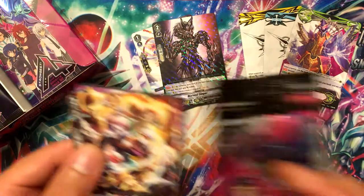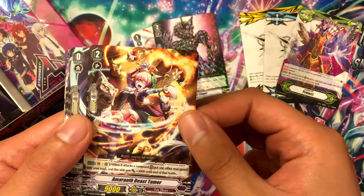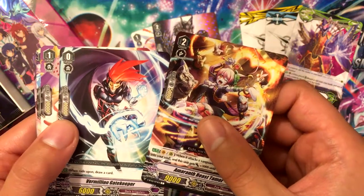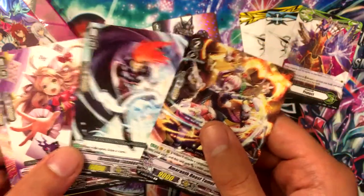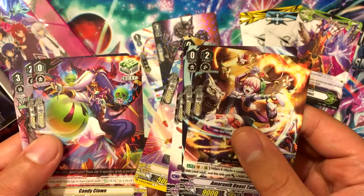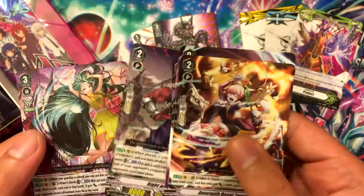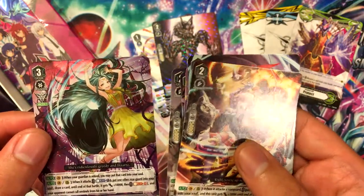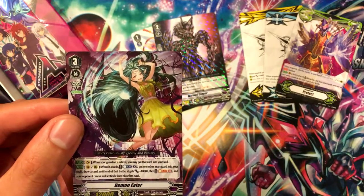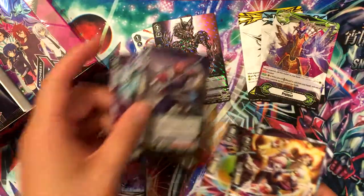I like how easy it is to open these packs. Pale Moon's Amaranth Peace Tamer, Dark Irregulars Vermillion Gatekeeper — I think he's the starter, yep he's the starter. Pale Moon's Fluster Cadet, Pale Moon's Hoop Magician, Candy Clown, Riot Arrester for Murakumo — and that's a rare. And we got Demon Eater, double rare, Grade 3. That's a pretty good one, and I think this one's more used than the other one from what I've seen.